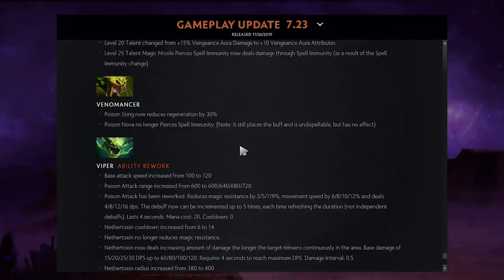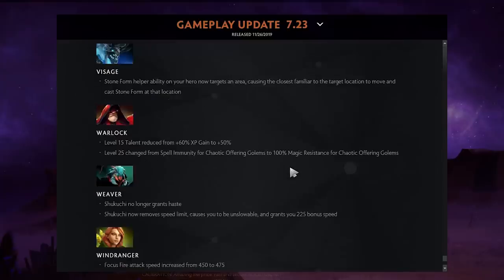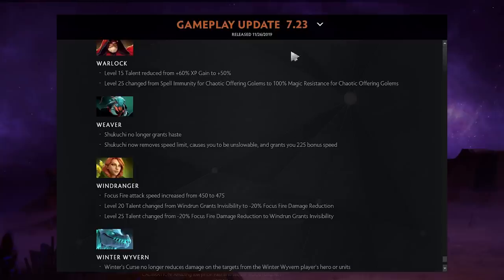Venomancer's Venomous Gale now reduces regeneration by 30%. Viper is now more of a right-clicker — play him as such. Visage has a new ability that lets you move your familiars to a target area and drop them there, making him less micro-intensive. Weaver's Shukuchi no longer grants haste but removes the speed cap so you can't be slowed, and gives a lot of movement speed — effectively the same.